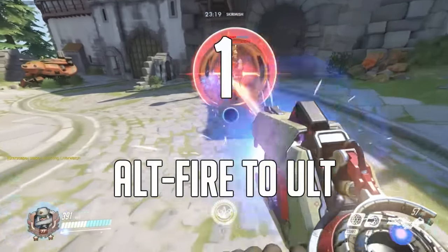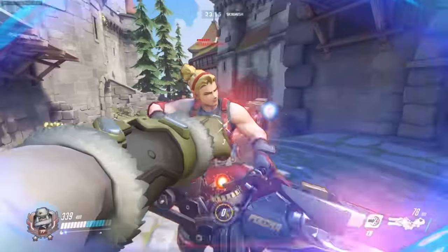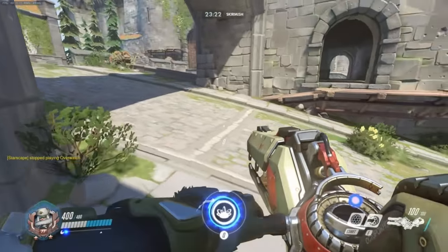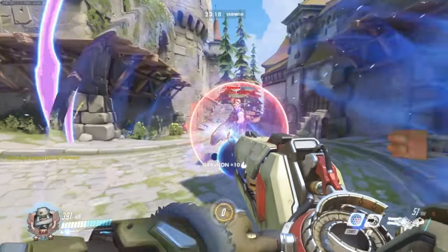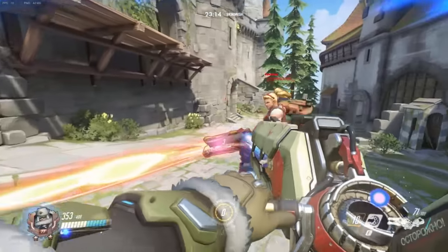Number 1: Cancel your secondary fire into your ult. Zarya's ultimate interrupts everything in Zarya's kit, but the most useful of these interrupts by far is this cancel. It is a small efficiency trick that will have the first shot of your ult fire hit before the duration of the ult starts, and is a simple way to increase your burst damage during the ult.